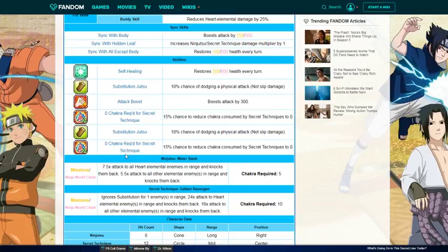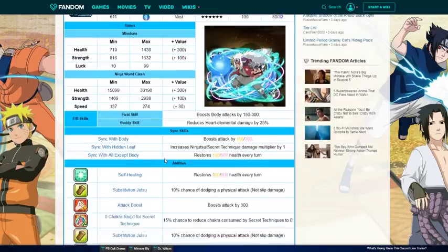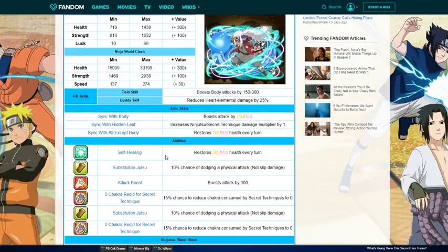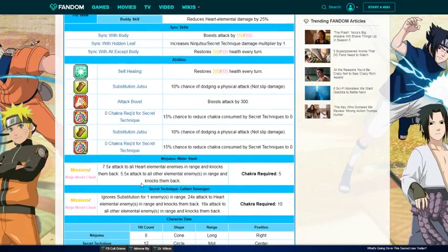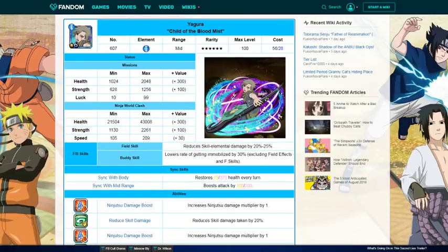So with a 2000 attack stat, he's doing an insane amount of damage. I didn't go over their PvP stats because you're not using Jugo or Yagura in PvP, but Jiraiya in PvP is actually busted. Shout out to my boy Birdo — I was watching his stream with this Jiraiya doing PvP and he was hitting heart units for like 50,000 damage. Then his ult: ignore substitution for one enemy in range, 24 times attack in heart elemental damage, 16 times attack to all other elements in range. So Jiraiya is a heart killer, Yagura is a skill killer, and Jugo is one of the best supports body could have.